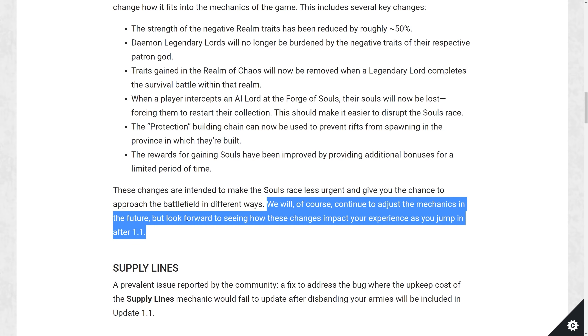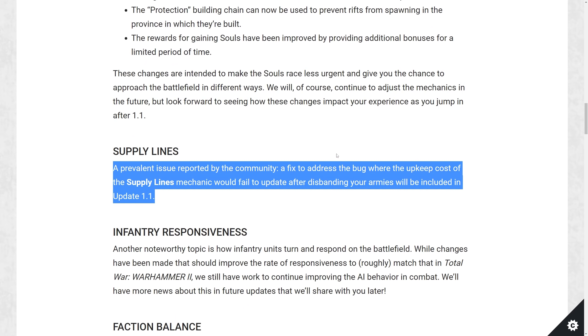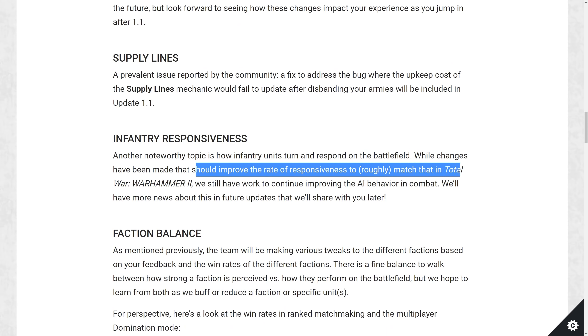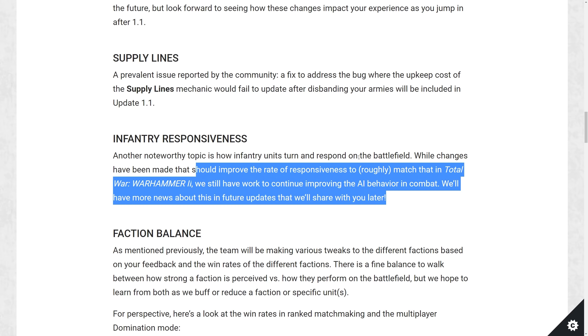The supply lines bug has hopefully been fixed. Infantry responsiveness has hopefully been fixed as well — it should improve the rate of responsiveness to roughly match Total War Warhammer 2. They'll continue working to improve AI behavior in combat and will have more news about this in future updates.